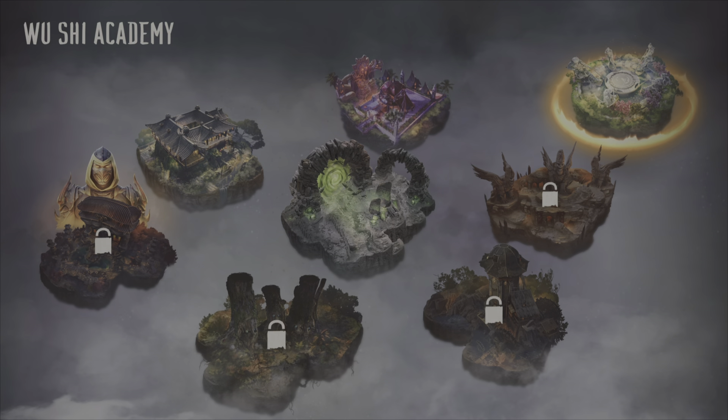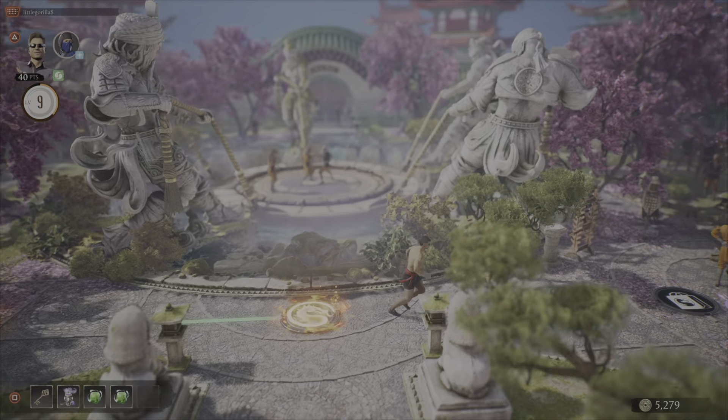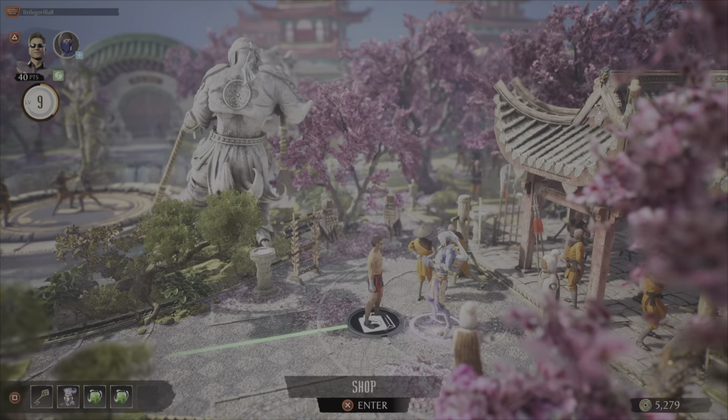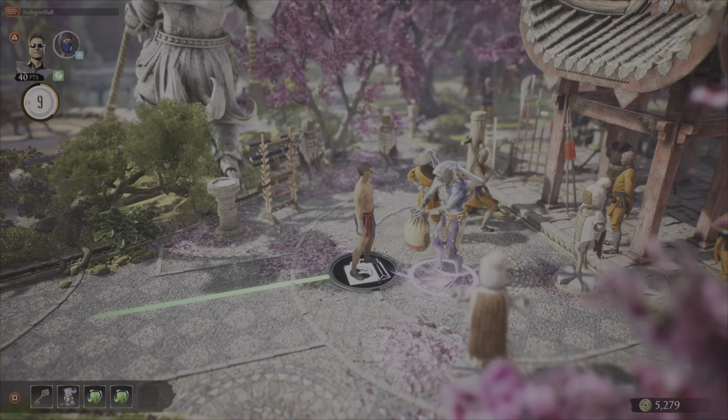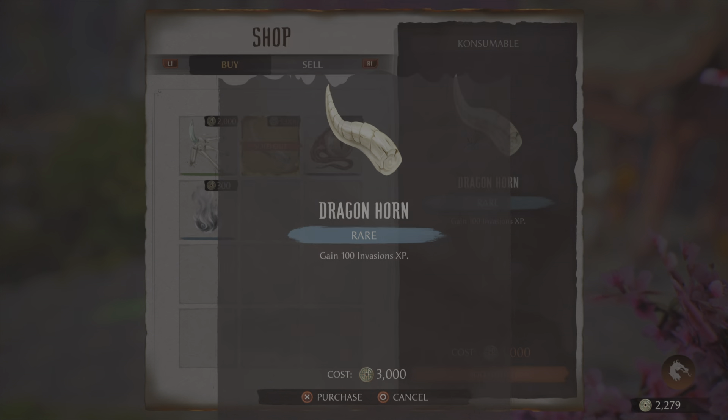You're going to come to the Wainshrink Academy and go to the shop. You're going to want to buy the XP boosters — the Dragon's Hall and the Dragon's Bone — and they're going to boost your invasion level so you can get more stats.